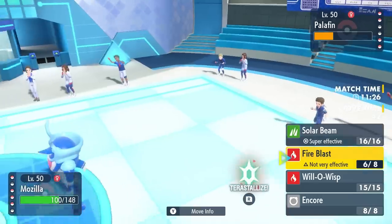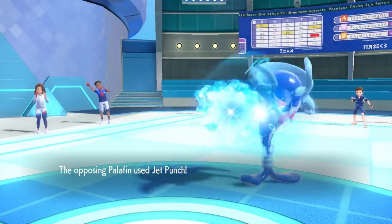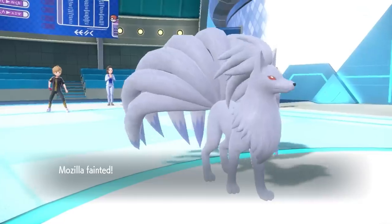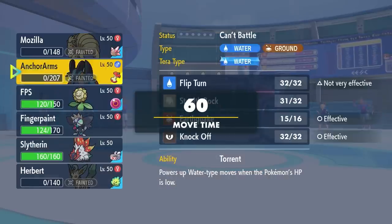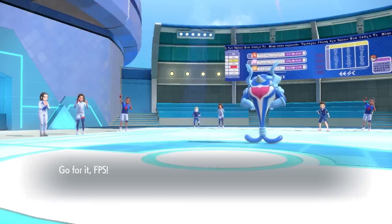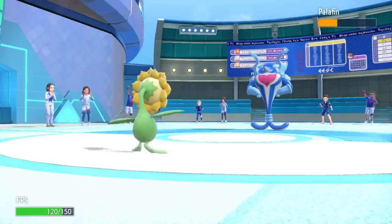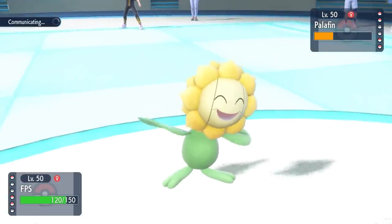I'm thinking I outspeed this thing unless it wins a speed tie. However, it just has the Jet Punch, which is priority — and that takes care of me even through the sun, because Palafin is pretty damn nuts, this thing hits real damn hard. But the good news is Sunflora is free to switch in. While it's not hard switching into stuff, at least revenge switching is working out for the fella.